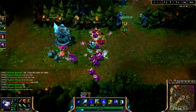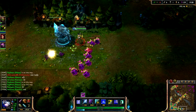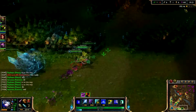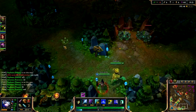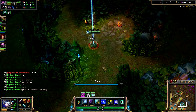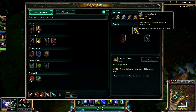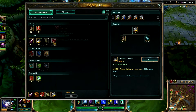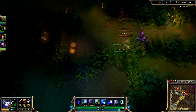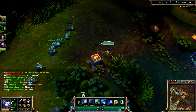You have to make sure that even with all the action going on, you continue farming as well as possible. After clearing the wave bot I TP back to buy Berserker's Greaves and a Zeal — the Zeal has the option of building into both a Phantom Dancer or a Static Shiv. My team finds a pick on Lee and I ping to say I'm coming, but by the time I'm there I wouldn't make much difference. Instead I push the wave to the tower so we can take another objective.